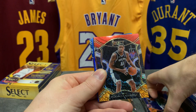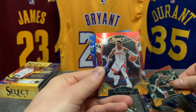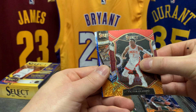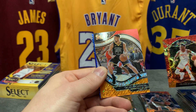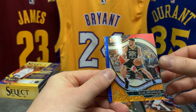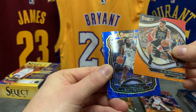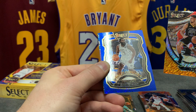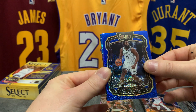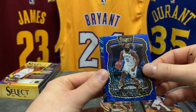Our first Concourse shimmer is Tyrell Terry for Dallas. Second one — LaMarcus Aldridge, welcome back to the league my man. Victor Oladipo, third shimmer. Oh, we have a Courtside shimmer here — it's Klay Thompson! All right, all right. Pretty cool, I love Klay, I hope he's back soon. And what do we have here — a blue Select Company James Harden shimmer. That is a beautiful card. I've never pulled one of these before. Wow, nice.